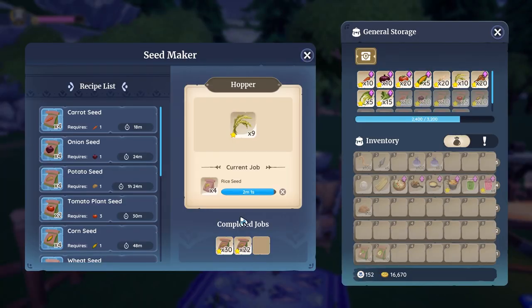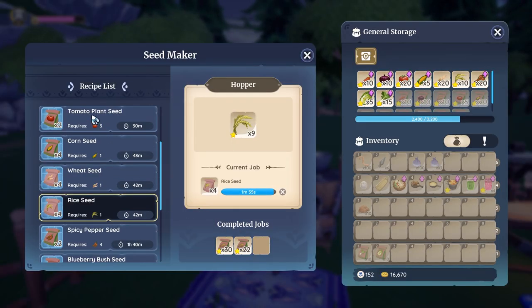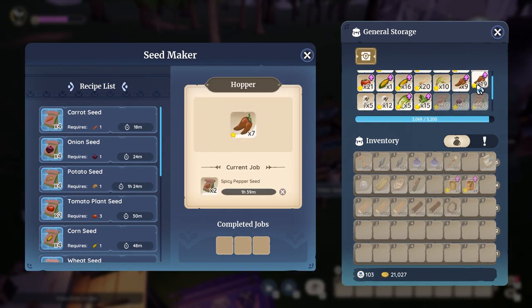Tip 5: Make seeds. Some seeds are made using multiple crops like tomatoes, spicy peppers, blueberry bushes, and apple trees. Converting the crops into seeds will get you more open storage slots. Note this requires seed collectors.